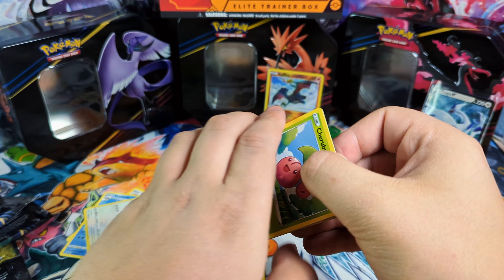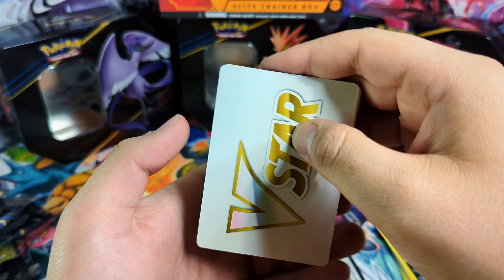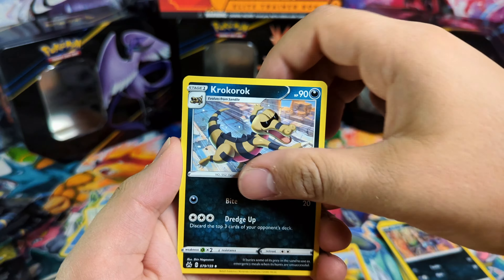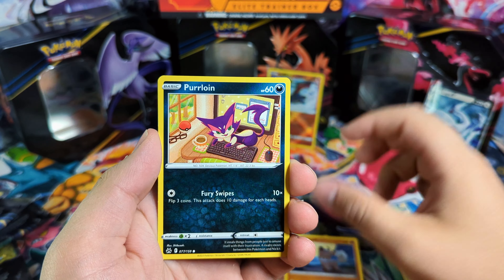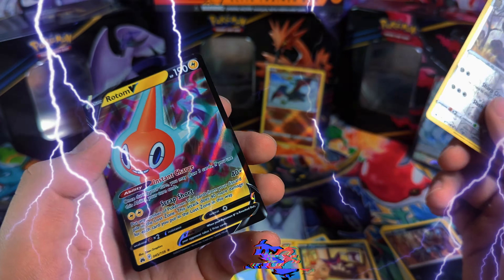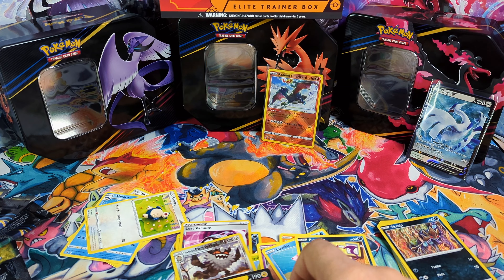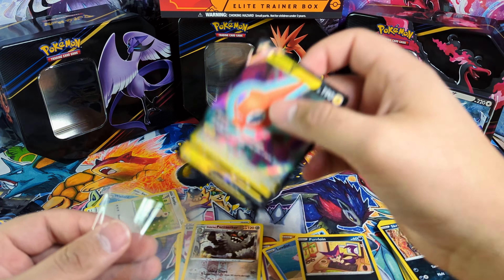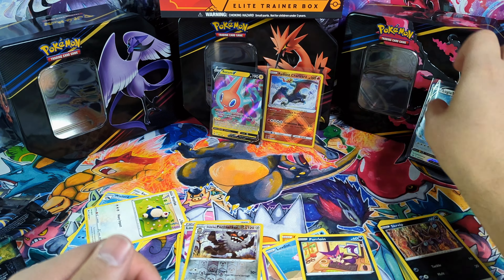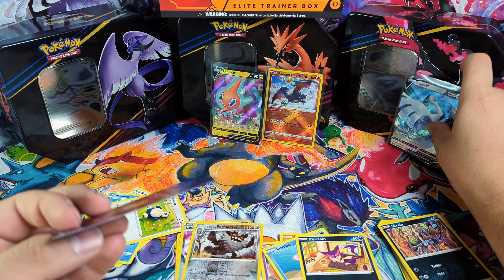Hopefully we'll get some last pack magic going on here. The Mewtwo card would be greatly appreciated, or maybe a Giratina or any of the other gold cards. And we do get the Rotom V. That's a little unfortunate — that hurt a little bit. When you kind of get pulls like this, it just hurts. But that's fine. I thought I was going to need the sleeves, but I didn't pull anything, so we're good to go.